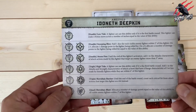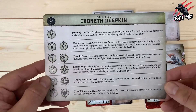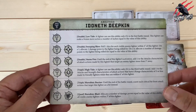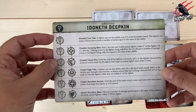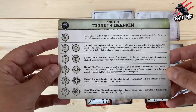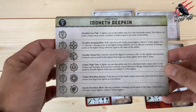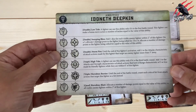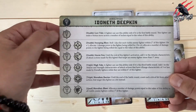Let's read through the ability that every member of the warband can use. This is a double called Low Tide. A fighter can use this ability only if it is the first battle round, and this fighter can make a bonus move action a number of inches equal to the value of this ability. So once you've gone past round one, that ability is out. For me I don't really like this as the only ability all warband members can use — it's a real shame starting off.